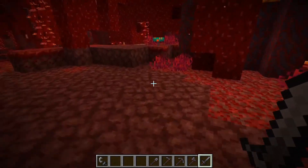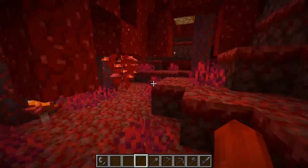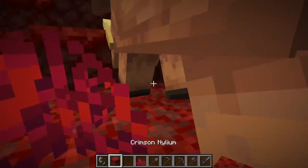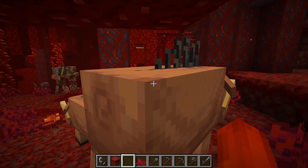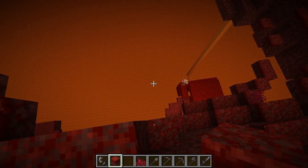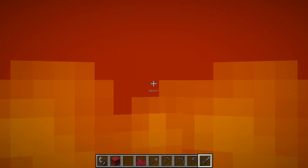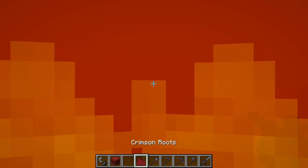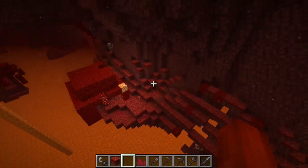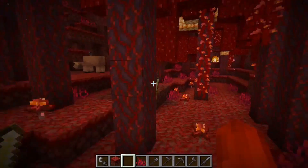This is the crimson forest biome. The mobs that spawn here are zombie pigmen and piglins — piglins are the new mob. Currently they don't even attack you if you attack them in survival mode. There's also a whole bunch here — actually those are hoglins, not piglins. Hoglins are right here. The pigmen aren't getting mad either, and I've tested this in survival mode, so don't worry that I'm just doing it in creative.